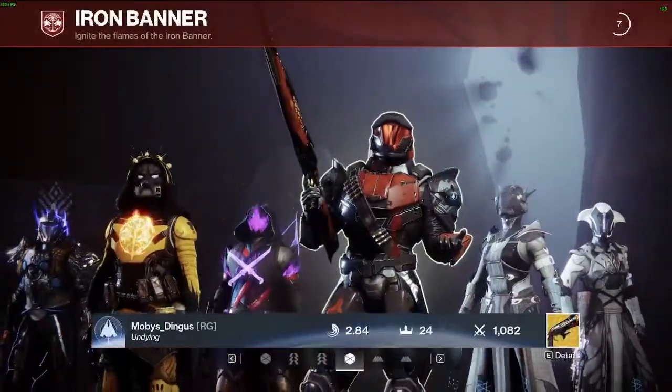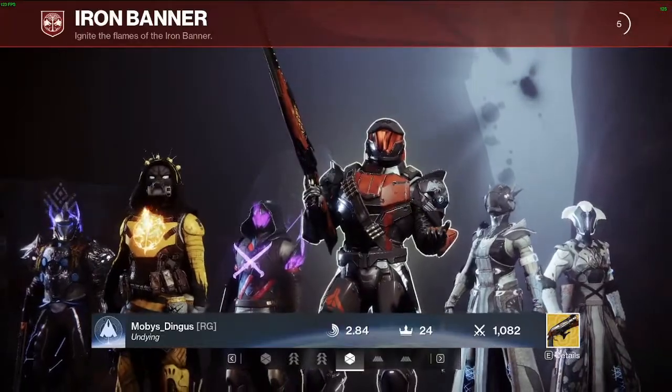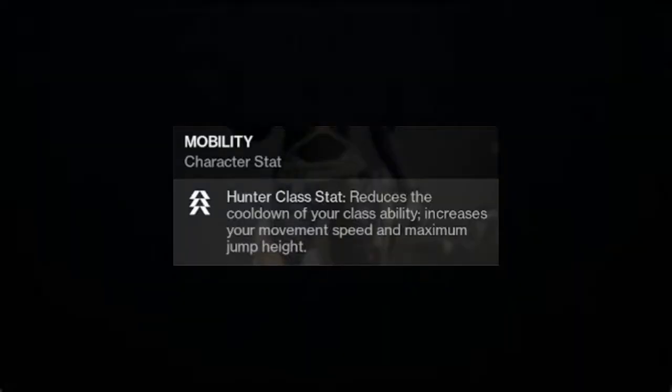Let's quickly discuss what each stat does. Going from top to bottom: Mobility deals with how fast you move while walking, how high you jump, and for Hunters, it deals with how quickly you get your dodge back.